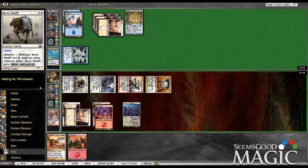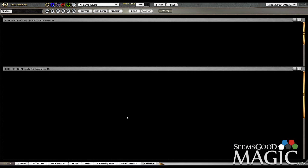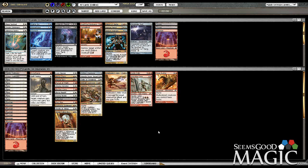You just attack next turn to kill him — let's make him play more cards, see what he wants to show us. Well, that worked out pretty well.